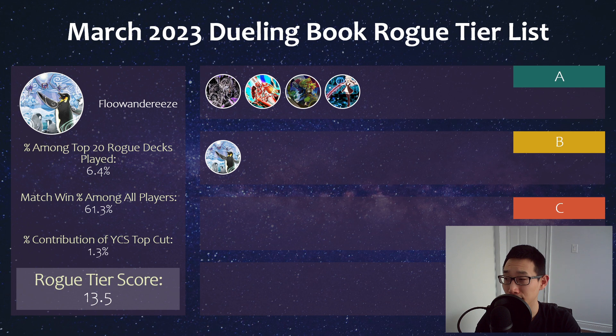Moving on to what I call Tier B, we have Floowandereeze, which actually also topped YCS Peru. The deck is still hanging on despite the Wind Barrier ban. It's also a very normal-summon-line deck which, for the most part, can get around a lot of Floodgate-y sort of effects that usually hang around in any format. It's not the cheapest deck since you do want to play Prosperity to be optimized, but you can always play Extravagance. Advent has presumably gotten cheaper since the Wind Barrier ban.